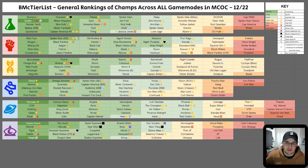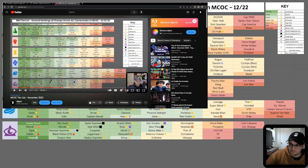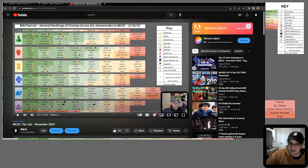Hey guys, bmcg here. Today we have December's tier list for the champs in MCOC. Before we start, I did make some changes. I'll pull up the original one right here on the video. The color key up here where my mouse is is no longer at the top — it's actually on the side. Some people were getting confused, like they thought Spider-Ham was above average but didn't see that the color actually meant he's a great champ.